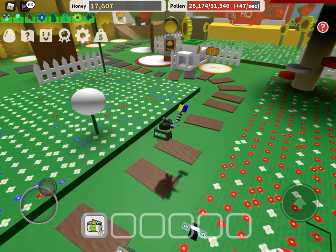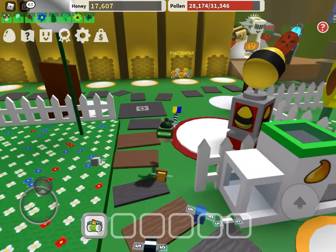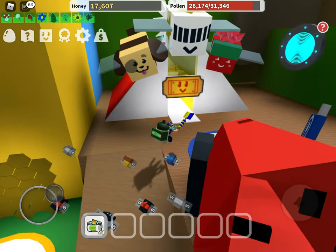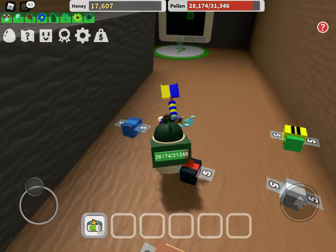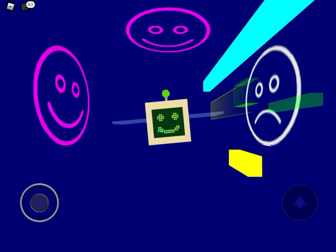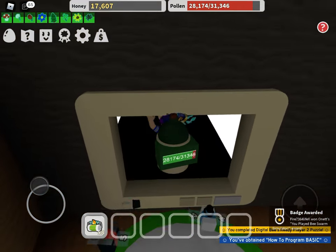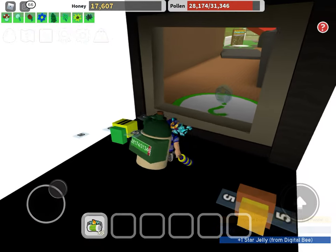This is all part of the Ready Player 2 event. We're going to pop around to Computer B — let's go talk to Computer B. He's completely happy now. A free star jelly and a free cosmetic item — it's a hat you can wear.